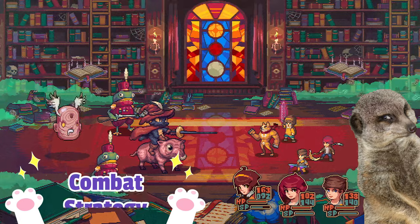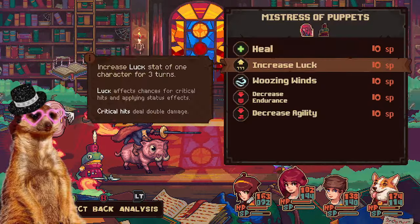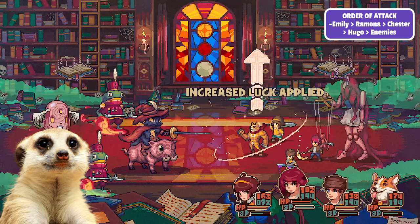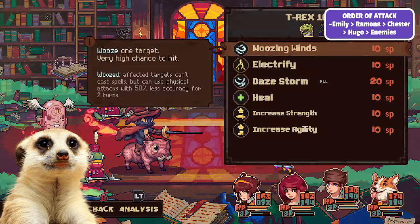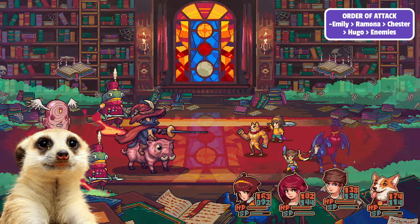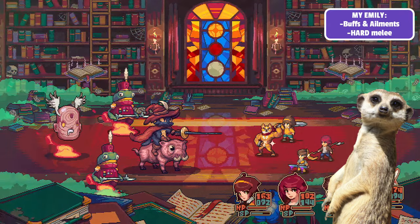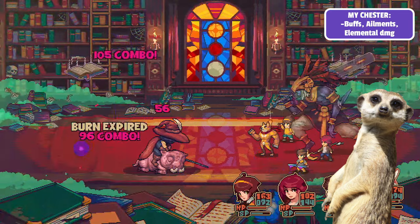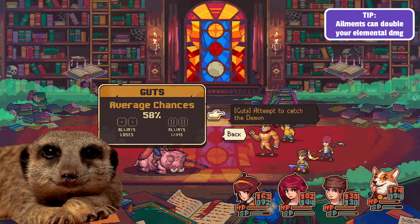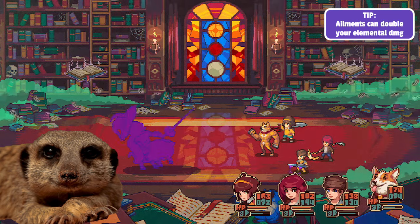Number 6: Combat Strategy. Now that you know how to increase your stats, it's time to make a seriously OP strategy. Unlike other turn-based games where speed matters, Bloom Town actually has a set order of who attacks: Emily is always first, then Ramona, Chester, Yugo, and then the enemies. This is very important to note in order to polish your combo. Personally, I like to put all the ailments, buffs, and heavy melee on Emily; buffs and debuffs on Ramona; buffs and ailments on Chester; while Yugo does all of the elemental damage. This way there will be ailments on mobs which double some elemental damage, plus complete buffs on Yugo, which just instantly kills enemies.